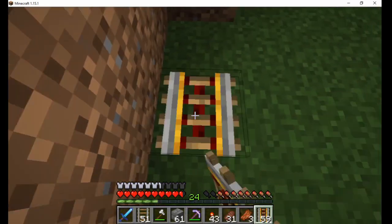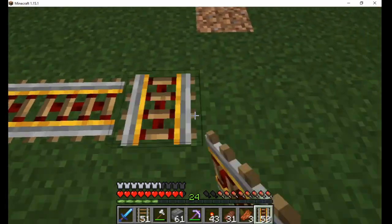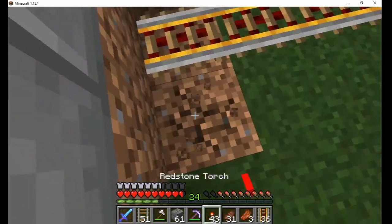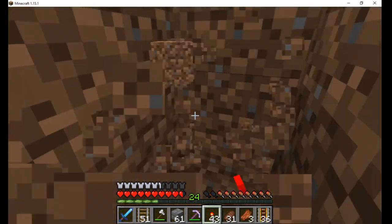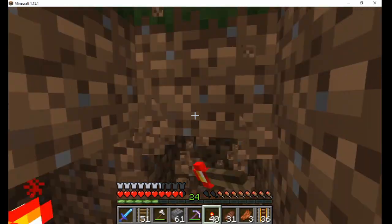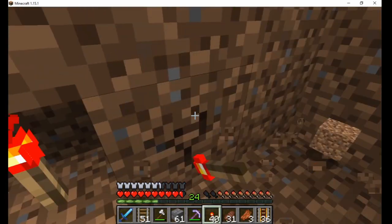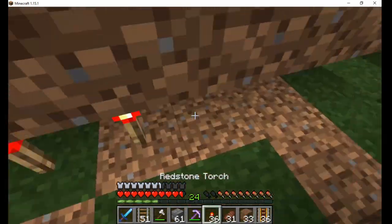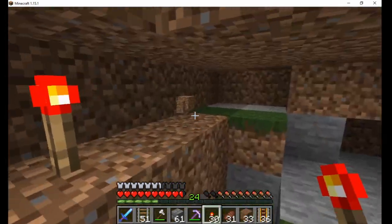I started by flattening a medium-sized area and built a two-high fence around the field. Hopefully this will keep villagers from shooting my villagers, but I'm not sure if it's completely safe. Spiders do occasionally climb over the fence and break the crops, but they pose no real threat.